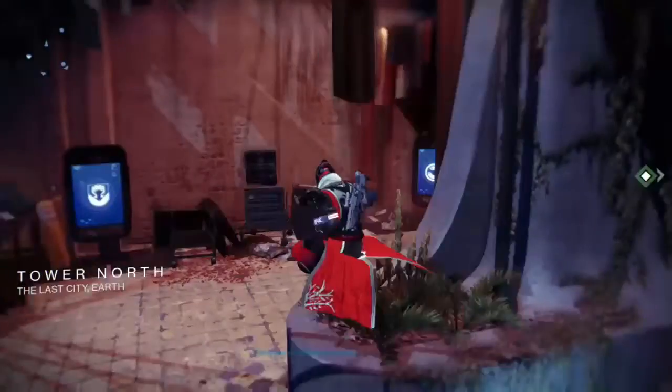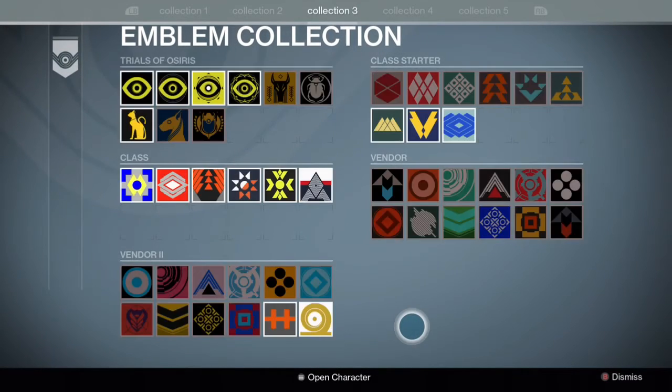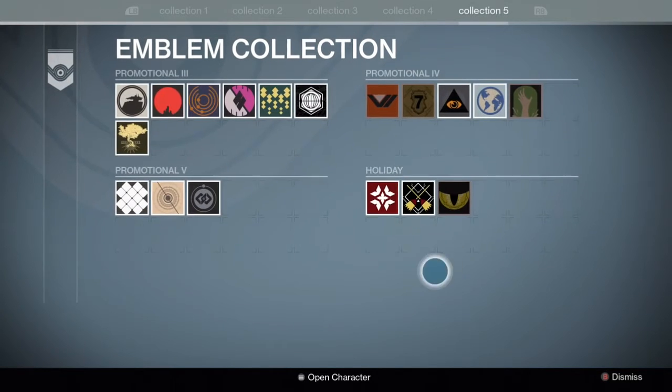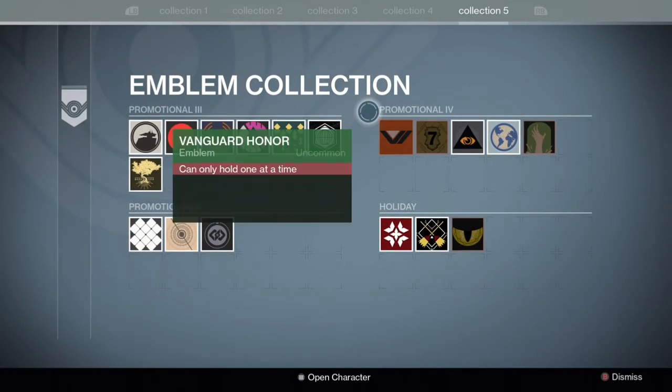Getting into the emblem, it is in the Promotional section, I believe, where the Vanguard Honor and the new Festival of the Lost one are. There it is up there. That is the emblem that you get, and to be honest it looks really nice compared to some of these promotional ones.